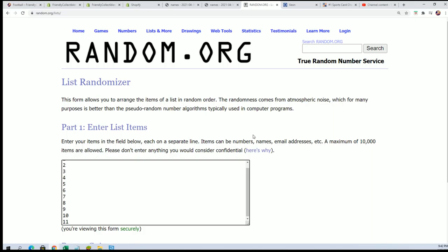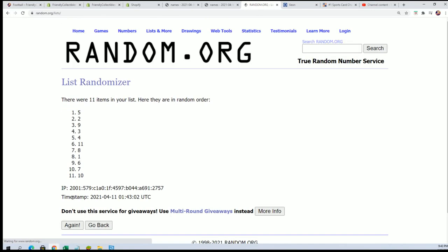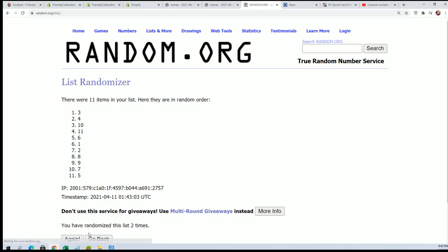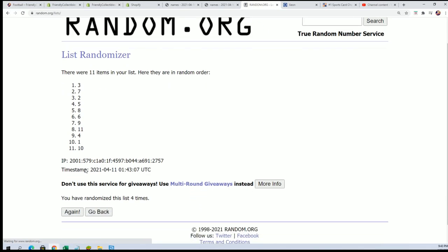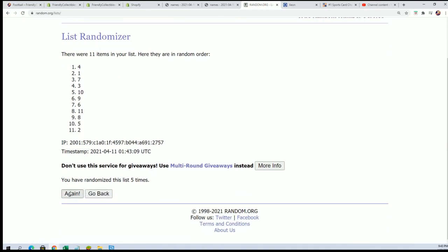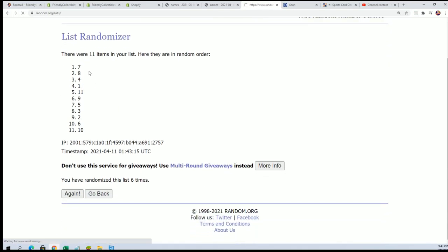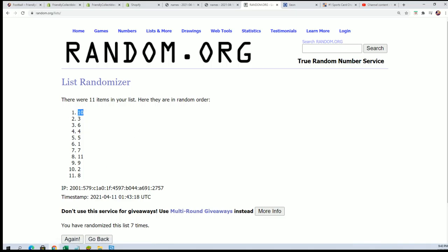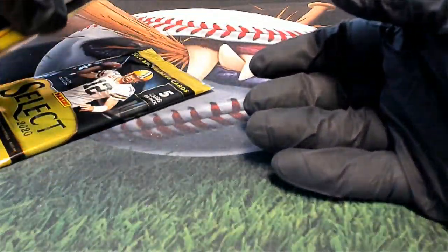All right, the next one is moving along — seven times through, we'll be ripping another Select pack in our pack break format coming up. Let's do this — lucky number seven — pack number 10. So here's 11 and here is 10.